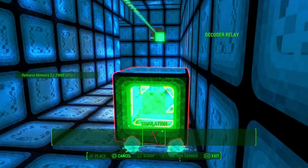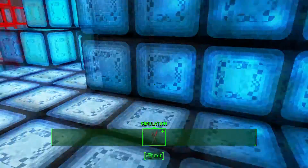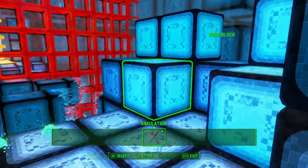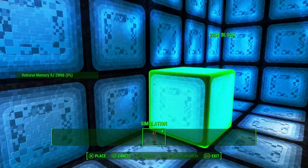It looks like I have to build a tower here somewhere, but I'm not going to need that arrow yet. So I need to go and get some data blocks or code blocks, and I'm going to build a tower.